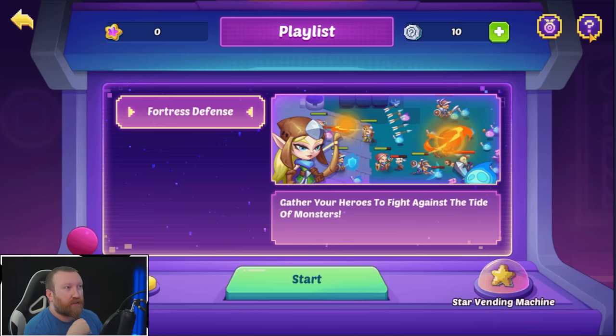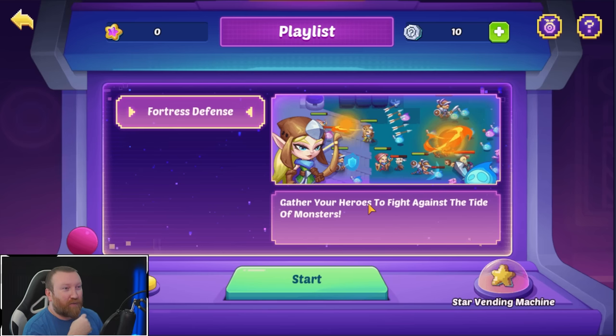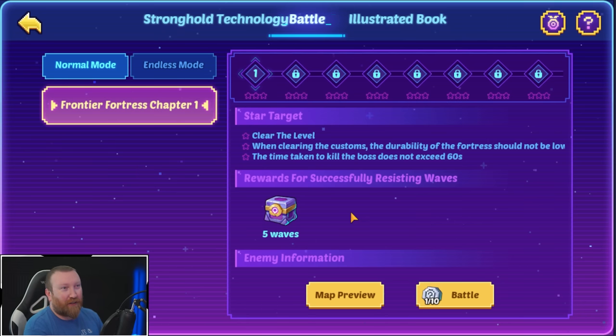So that's the leaderboard in the Fantasy Playground. You can play a variety of ways and experience a variety of challenges — makes it sound like more games are to come. You get play stars during the game, and when you hit a specific number, you unlock rich rewards in the vending machine. We're gonna start with this one: Fortress Defense — gather your heroes to fight against the tide of monsters.